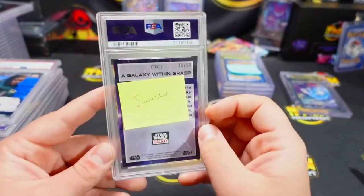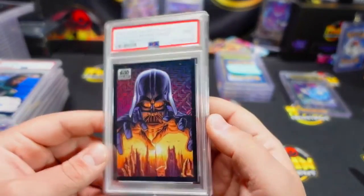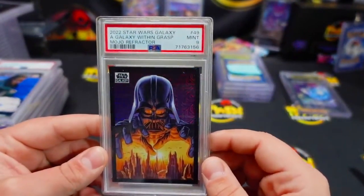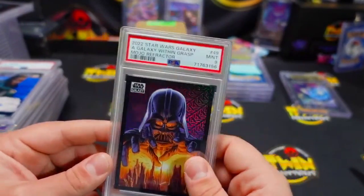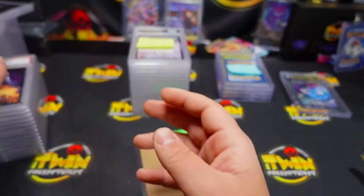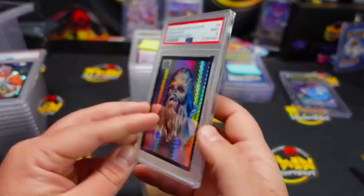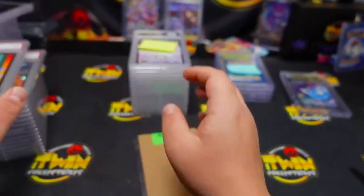Last but not least, James — you're getting 35 out of 50 — a nine on your Mojo. I love this hollow foiling pattern, it's so cool. Galaxy Within Grabs — I really like that card, James. You have this one numbered to 150, getting the PSA9. This Mojo is numbered to 275 — very shiny.